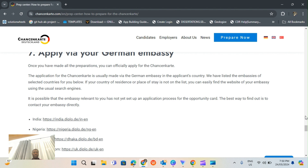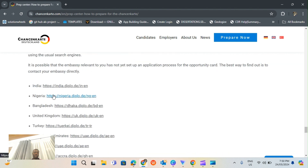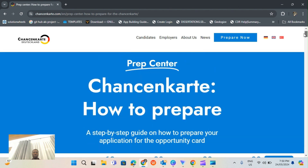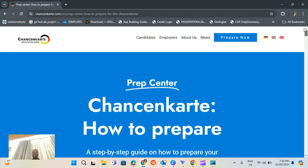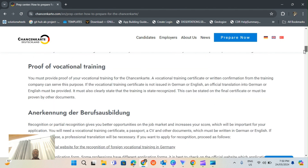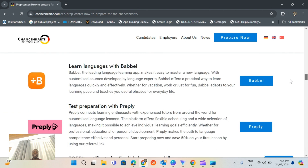You may also want to visit your local German embassy in your country to find out about the process of applying locally. This is all I have for you guys about this new pathway which will start in June. This is the best time for you to apply for this opportunity because if you do it now, you're going to stand a chance to be one of the first selected.